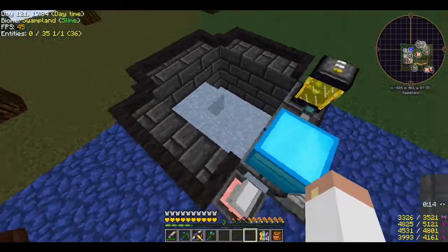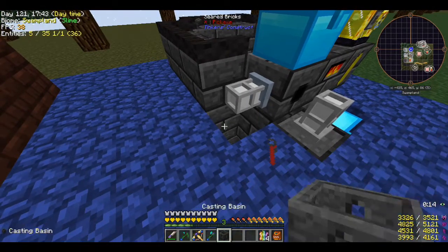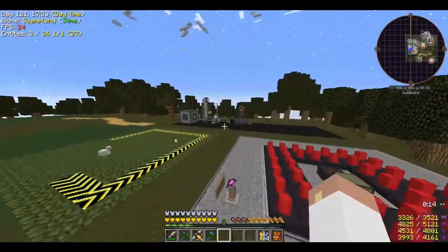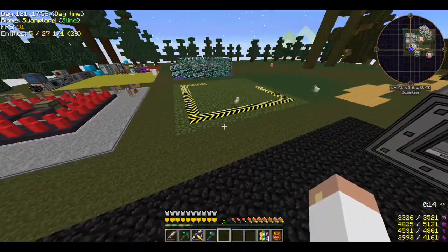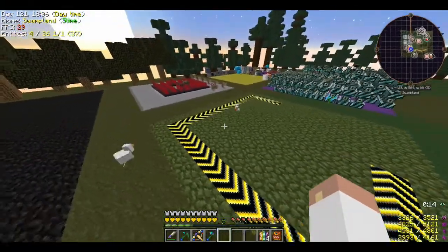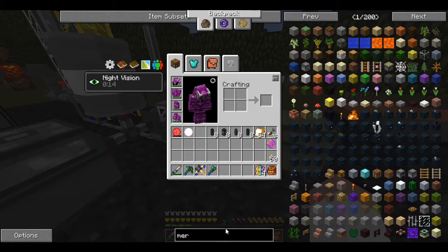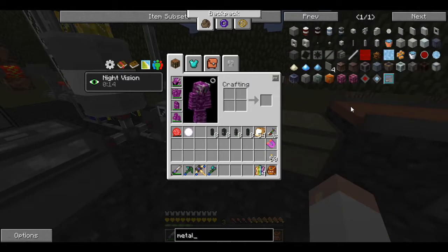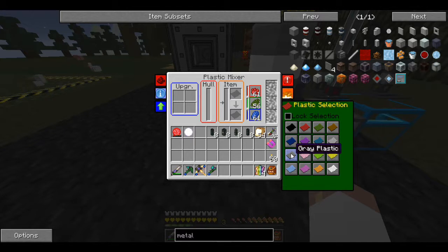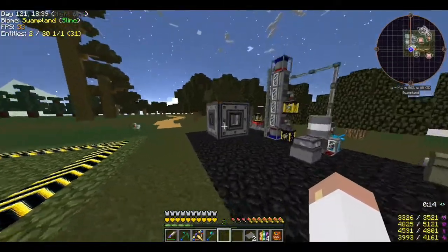Something's off with my smeltery - I'm getting a bonus block somehow, but whatever. Got the casing. I need to make two gray plastic pieces. Those chickens won't stop picking up eggs - oh, now the baby chick is doing it too, went flying! The metallurgic infuser needs gray plastic, so I'll grab those and head over to craft it.